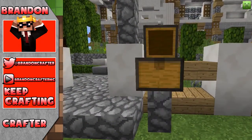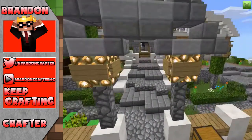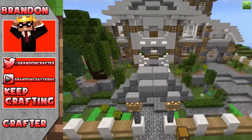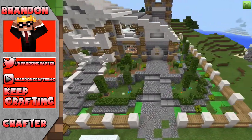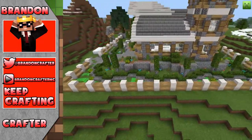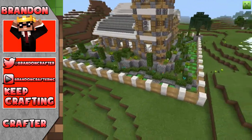Right over here we have the mailbox — that's pretty cool. We're just going to do a quick flyby of the house. There's a very nice gate with the opening and the glowstone. We have the bushes and the gate — that's pretty cool with the quartz and oak combination.